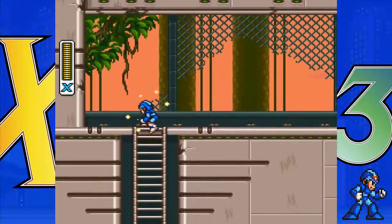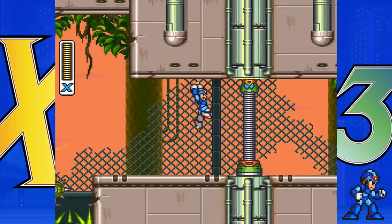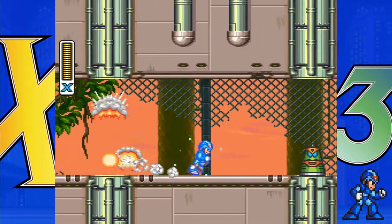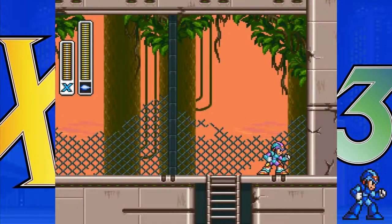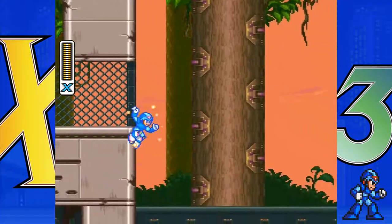It doesn't respond super well in the original because you can double-tap to do it when you're in the air, and there's kind of a long pause where he charges up. You can see it in the animation that he's readying up to do it, which makes sense because going straight up is different from going forward. You still dash left and right, and if you're holding up when you dash, you do the upward one.